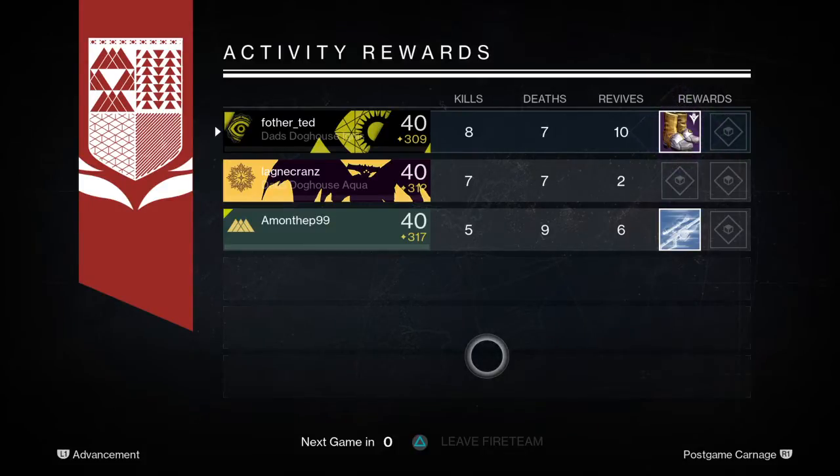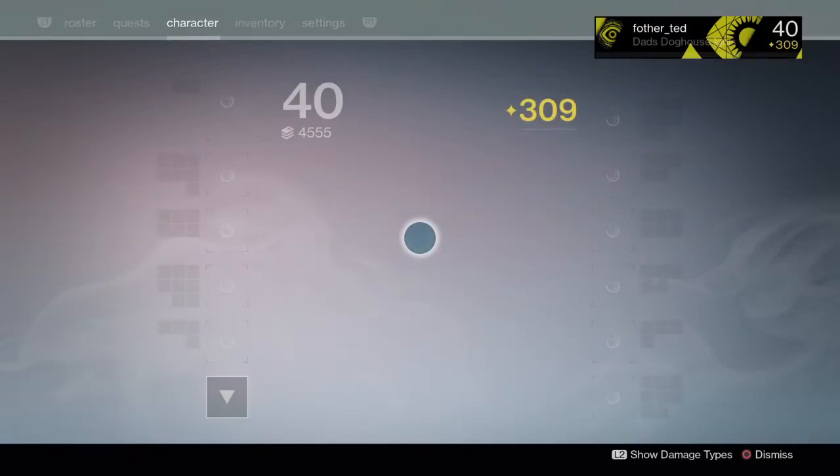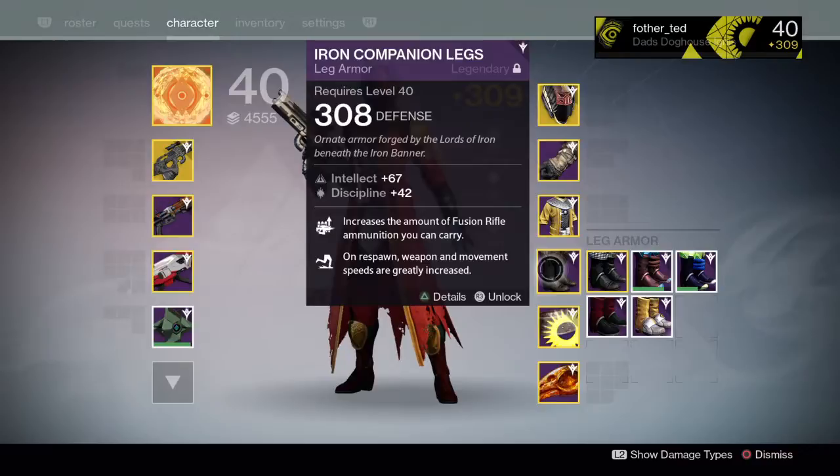It's a really quick way to get 150 legendary marks every week — like two games and you've got 50 marks. Do that on all three characters and you've got 150 in six matches.